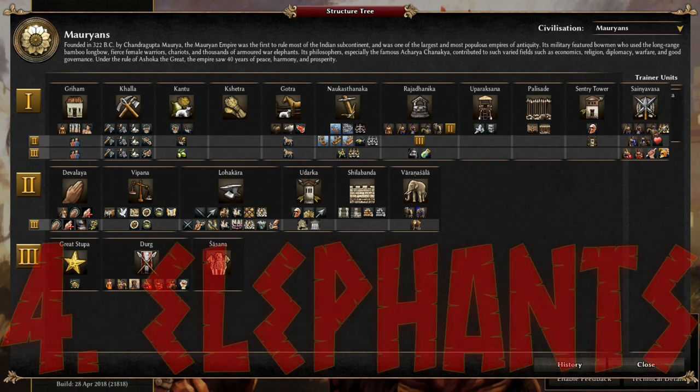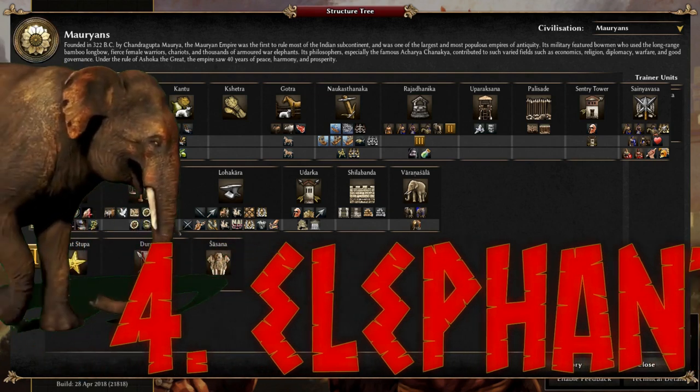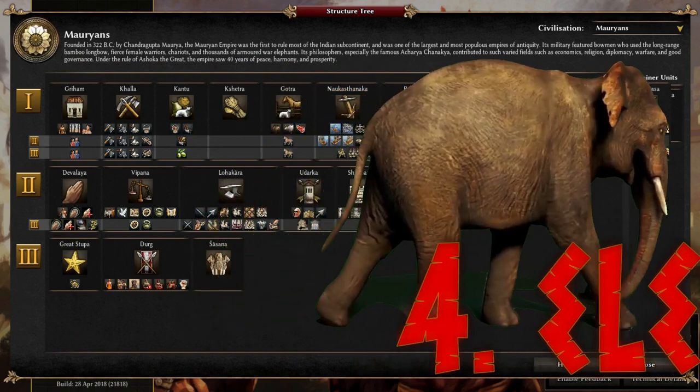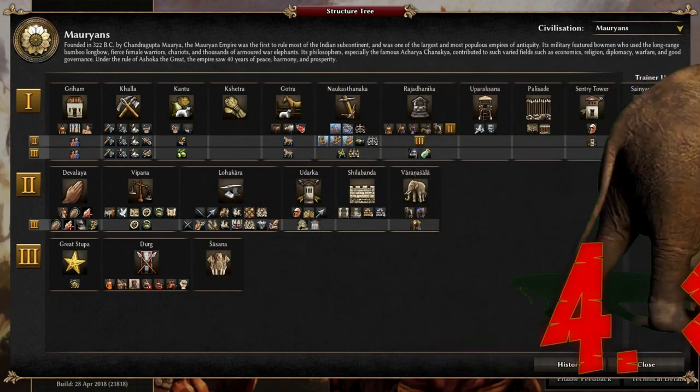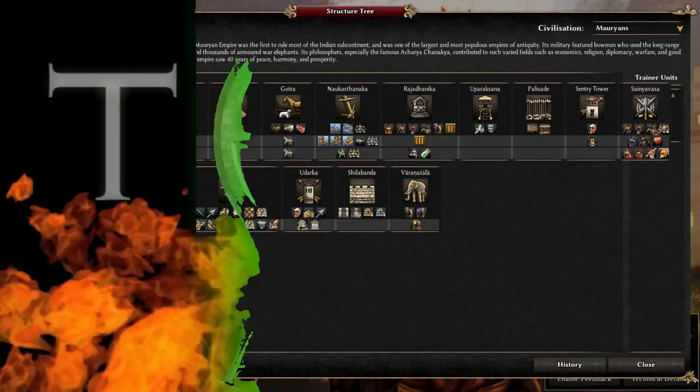The fourth and final thing to mention about the Morians is they have the greatest variety of elephants out of every single faction. So, as with any army that has elephants, you're going to need plenty of food — and I mean a lot of food. So, as they're the most interesting aspect, let's have a look at the elephant options a little bit more closely, and see how they can be used.